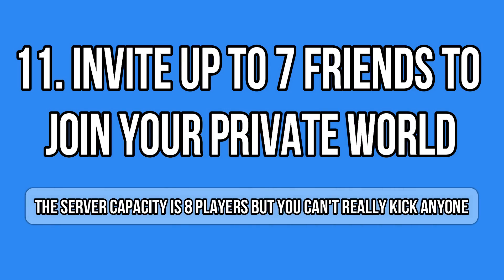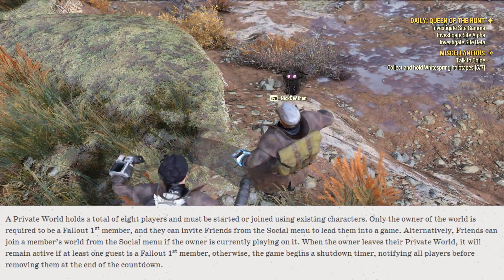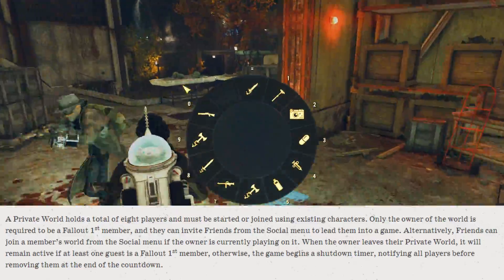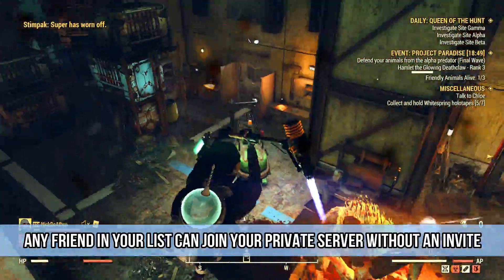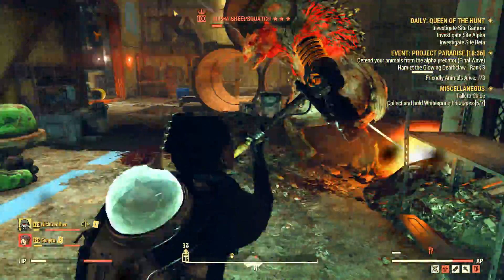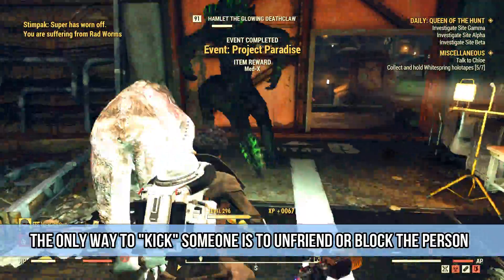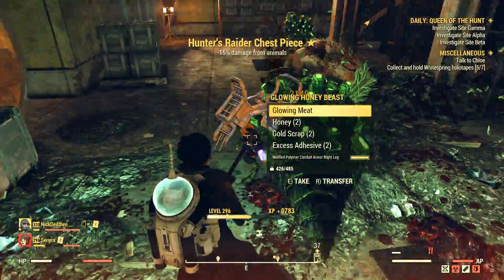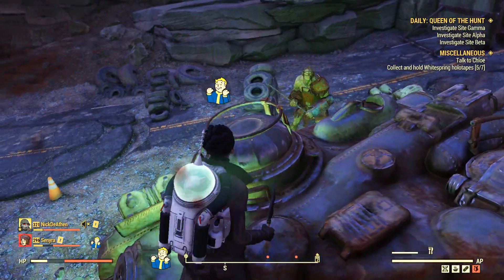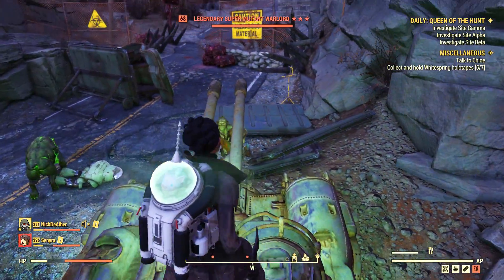Despite the same rules, there are some differences in private worlds regarding friends. All your friends list can join your private server if they want — they don't need an invite, they just click your name and join. There is no real invite option, despite what Bethesda mentioned. If the server is full and you want a specific friend there, there's a problem — there is no option to kick or ban anyone. The only way to mimic a kick is to block or unfriend that person.